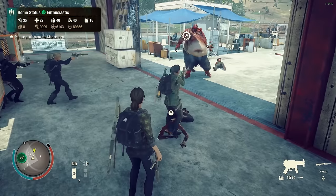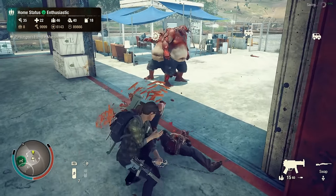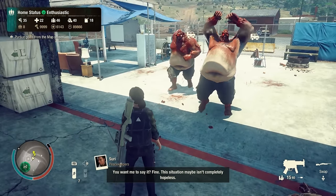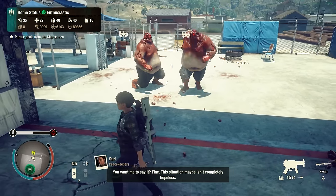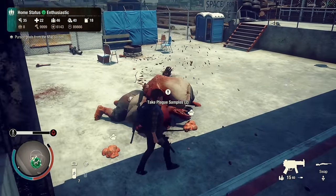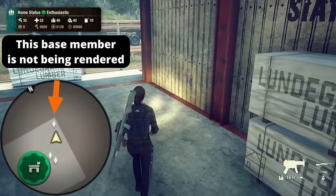Tip 2: In State of Decay 2, due to the hardware limitations of the previous gen consoles, the game has a global limitation of rendering only 7 members at base including our active character. So if you recruit 8 or more members only to have a better base defense, not only will it increase the threat level, but only 6 of the AI members will be available to fight the zombies.